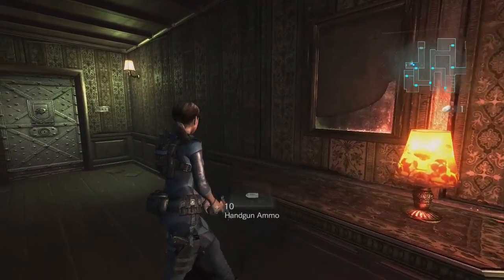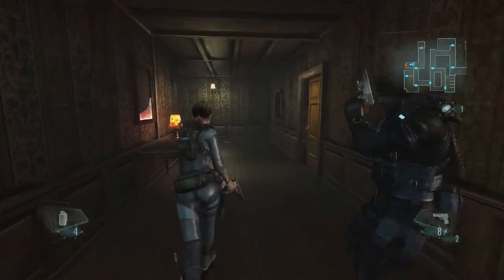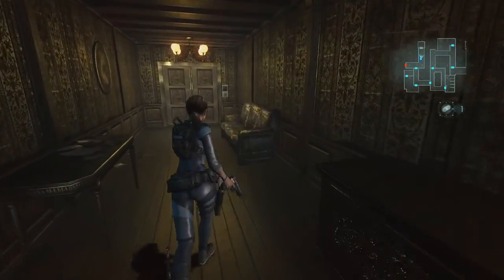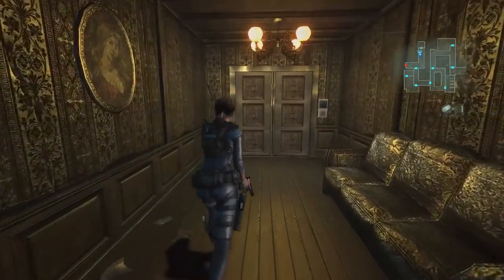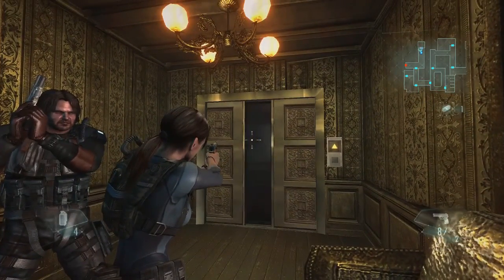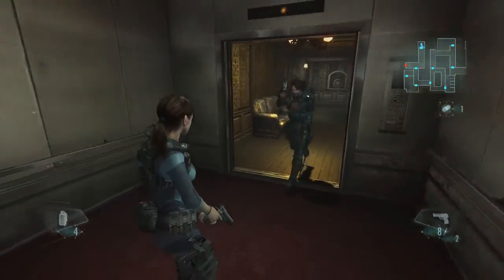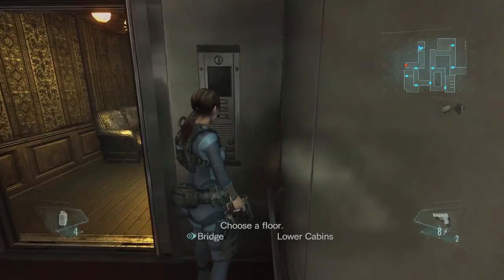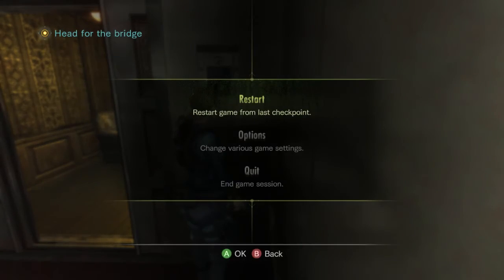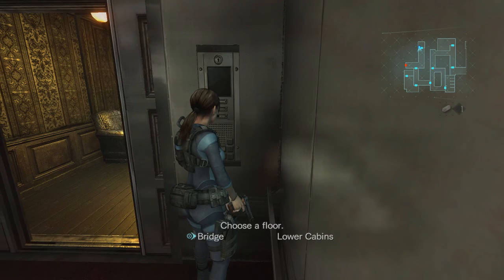Hey, look — ammo! How convenient. Is this another anchor door? No, that's a helm door — I saw one of those elsewhere. Where'd I see that? I don't know, I saw another helm door somewhere. Oh, an elevator — let's stand back. There's actually nothing bad in it. Bridge or lower cabins? That's an excellent question. Let's take a look. Never mind, because I don't know how to read the map.